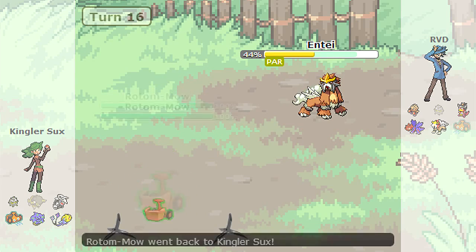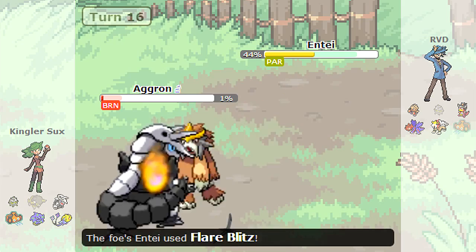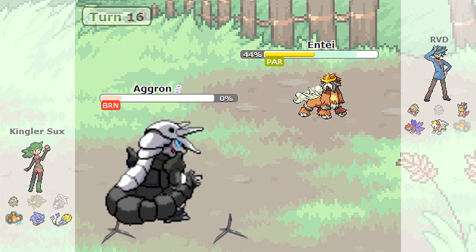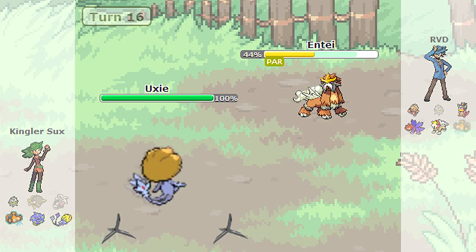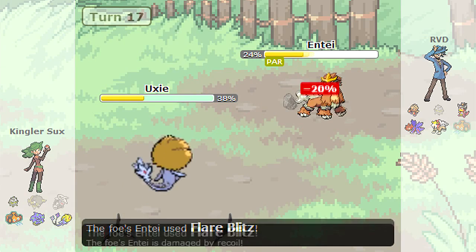In hindsight, maybe I should have brought in my Hitmonchan to Mach Punch, but I honestly thought that my Rotom's Thunderbolt would be able to knock it out — and obviously that is not the case. On the double down, I am going to bring back in my Entei as he brings in his Rotom. Given the amount of HP my Entei is at, I can live a Thunderbolt, so I am just going to go for the Flare Blitz. He makes the better play by going for the Volt Switch and foddering off his Aggron. As he brings in the Uxie, he is just going to take this opportunity to go for the Stealth Rocks as I get off a huge hit with the Flare Blitz.